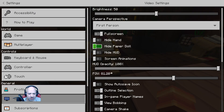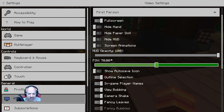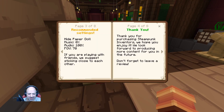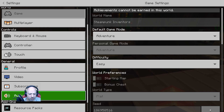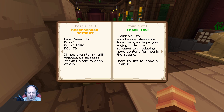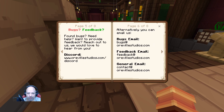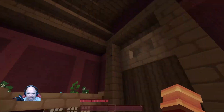Let me go ahead and make those changes in settings — video, high paper doll, FOV to 70, and audio to 100. Music down to zero, good. If you're playing with friends, they suggest sticking close to each other. Thanks for purchasing Steampunk Inventors — they hope you enjoy it and look forward to producing more content. Don't forget to leave a review — I absolutely will. Found bugs? Go to their Discord and let them know. I'm a member of that Discord, and you can also get them through email.